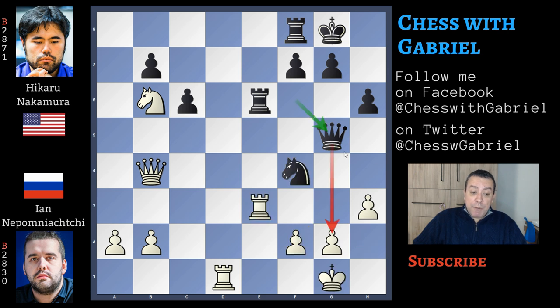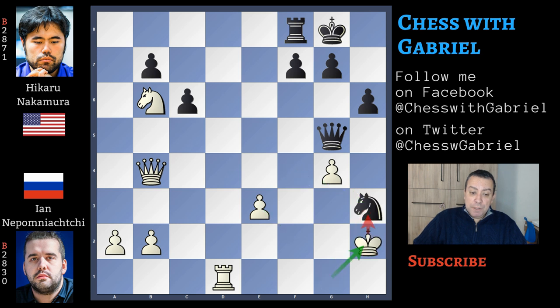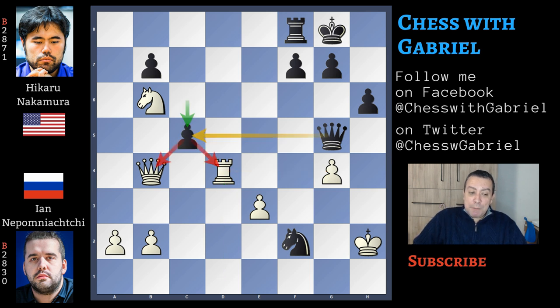So after queen to g5 threatening checkmate in one, here comes g4, but rook captures on g2 removes the defender of the h3 pawn. f captures, knight captures with check, king to h2, knight to f2. Again g4 becomes a target. Rook to d4, wanting to protect this pawn, is another blunder because here comes c5 protected by the queen — a pawn fork that wins the rook. At this position, Nepomniachtchi resigns.